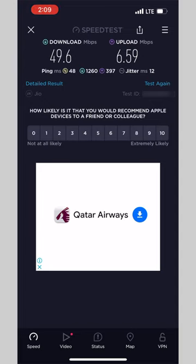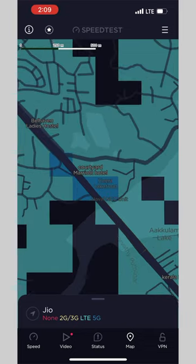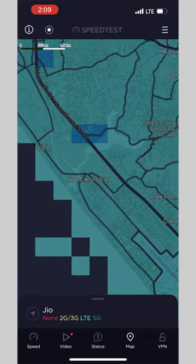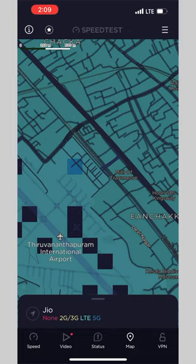You can download the app by Ukla. You can download the app by Sim and select the map. If you want to select the map, you can find a square in blue. This square is a 5G area. You can find a 5G area.